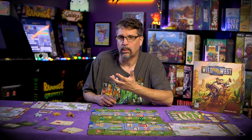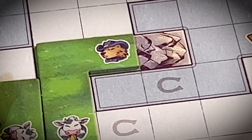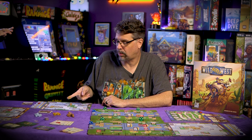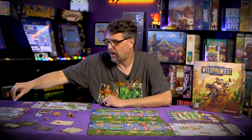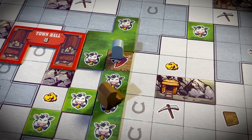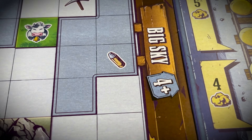To deal with bandits you have sheriffs. Sheriffs shoot in straight lines — they can't shoot through mountains or buildings, but they shoot through open lines to take out bandits using bullet tokens. Those bullet tokens conveniently become tombstones. To get bullets you'll usually get them from the board, or sometimes tiles will have them as a bonus.